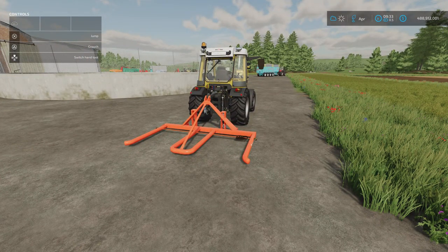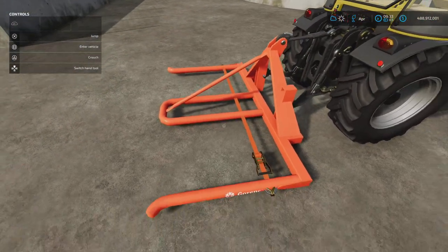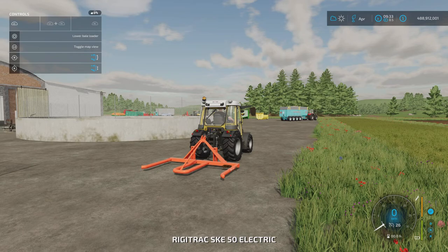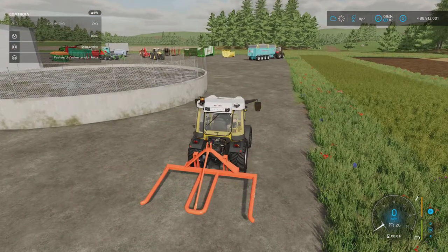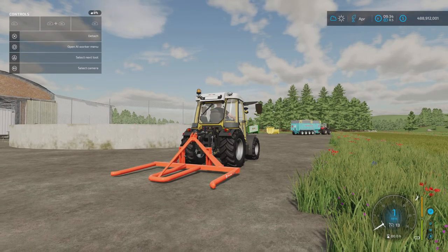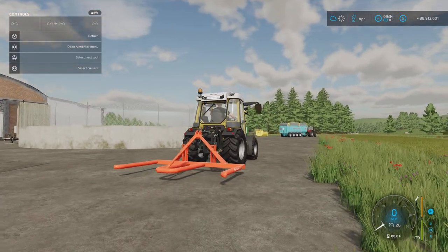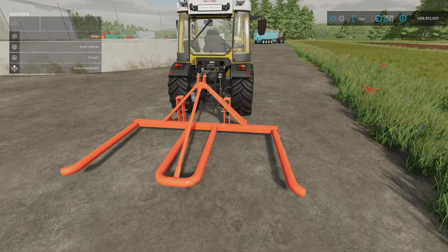This is the Gorenk Bale Fork Twin by BD Modding. 3.14 megabytes download, two slots on console, 800 to buy. You'll find it under Bale Loaders. No options — you get it just like this. It has a tension strap, which is fantastic because bales can jostle around on these forks. You can raise and lower automatically or manually, and you've got tilt as well. You can load one bale, strap it, then manoeuvre to load the second without the first falling off.